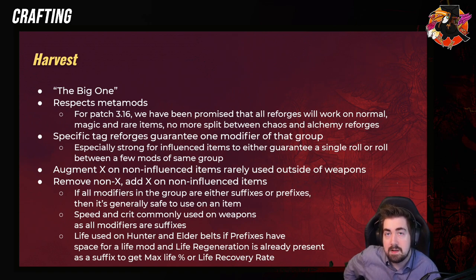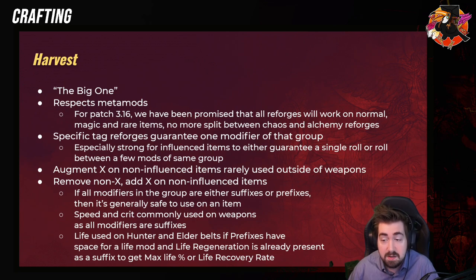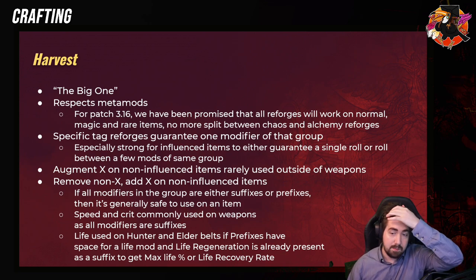Harvest — the only change we know they're doing is that all Reforges are going to work on normal magic and rare items, so you don't have to worry — it's not just Alchemy or Chaos anymore. Just super good. Harvest respects metamods and is insanely strong. It does not respect 'Cannot Roll Caster' and 'Attack Mods' for some reason, but it does respect the prefixes and suffixes. It's not known if it's intended with the caster and attack mods, so that could be changed at some point.